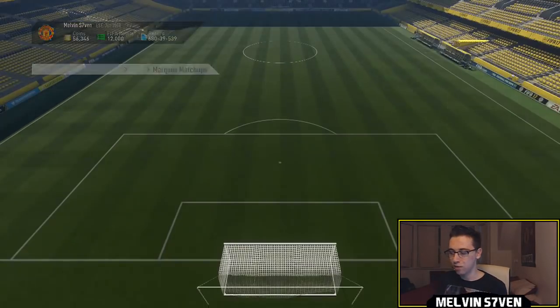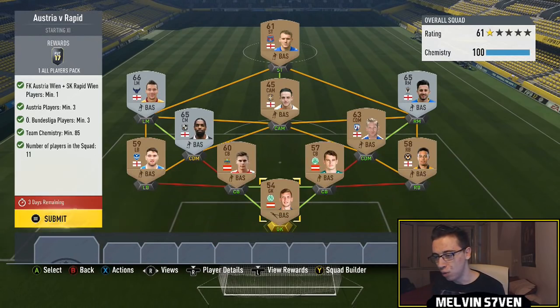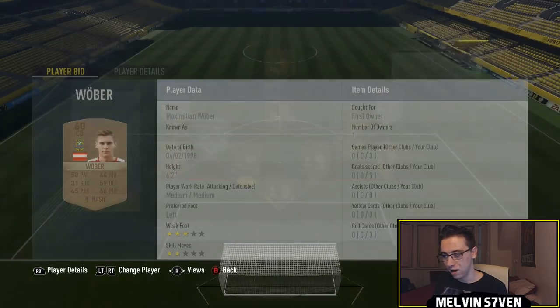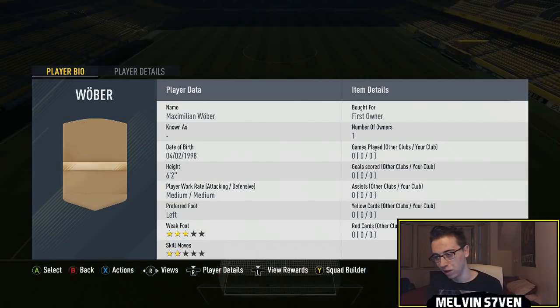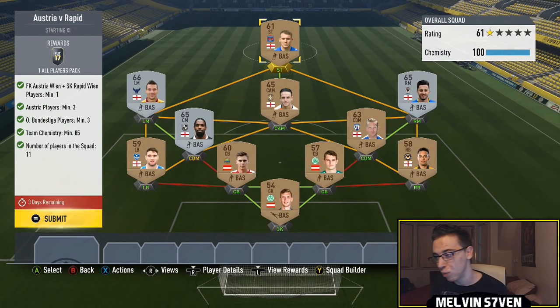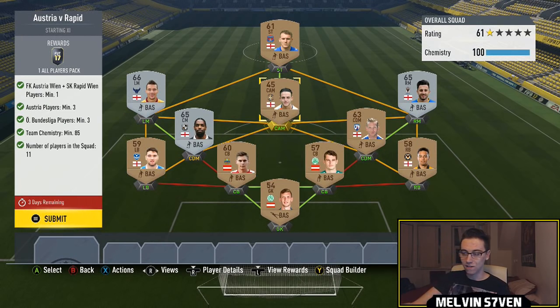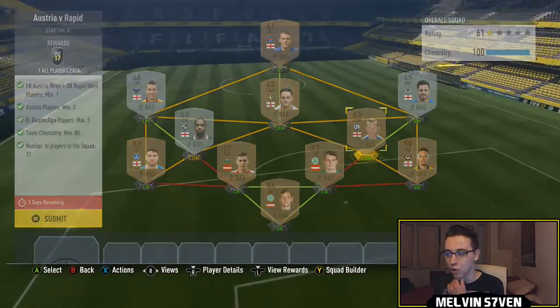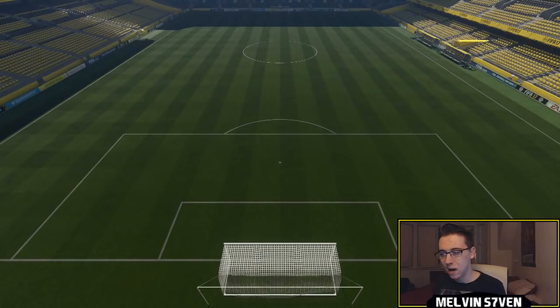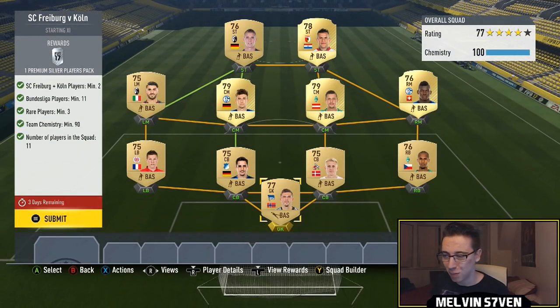Then we've got Austria versus Rapid — this one is really really easy. You only need three Austrian Bundesliga players, so I've gone with a goalkeeper, a Rapid Wien player (you only need one of those), and another Austrian center back. You need three Austrian players and three Austrian Bundesliga ones, and the rest of the team I filled in with players from League One and League Two. You only get an all-players pack for that, which is a mixture of bronze, silver, and gold — a really really bad pack.